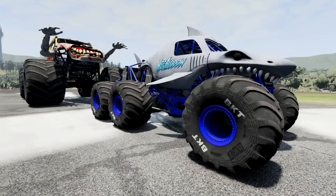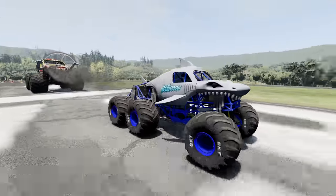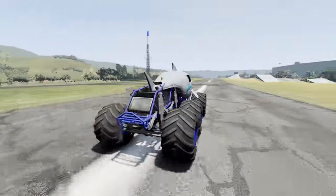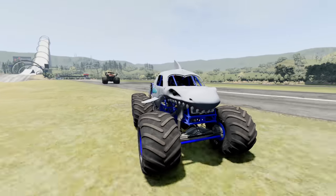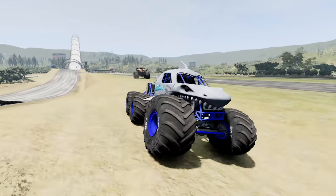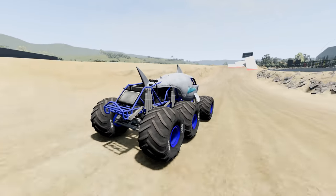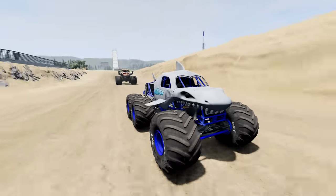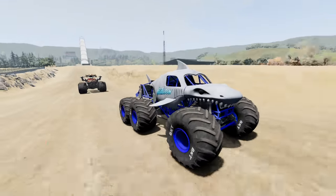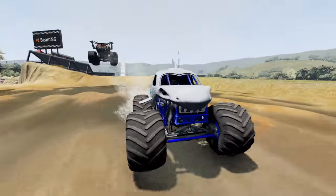Coming up next, we've got Megalodon, and he's off. Megalodon with a very nice start. Let's take a look and see if we can see the Super Size Zombie Monster Truck — he's way back there. Megalodon making some moves, going down into the mud pits. The Zombie Monster Truck is getting pretty close. Megalodon's about to hit the ramp and hit the mud pits. Here comes the Zombie Monster Trucks.